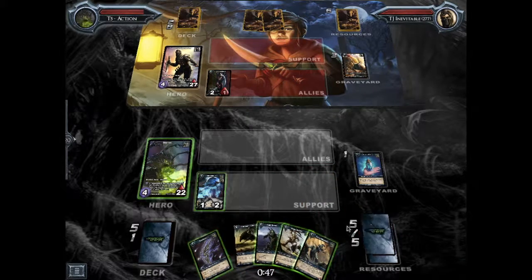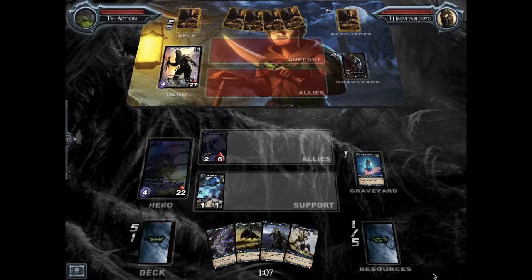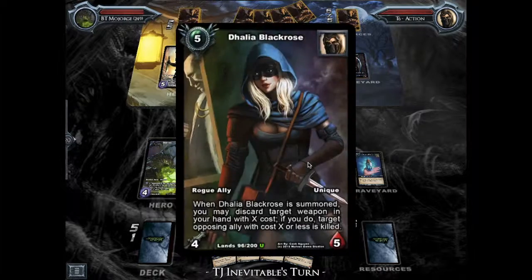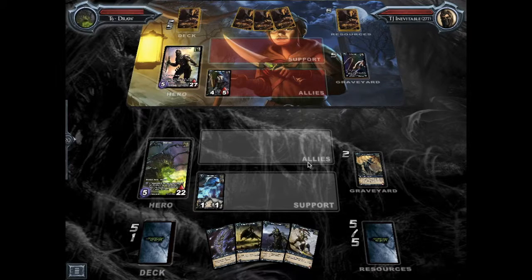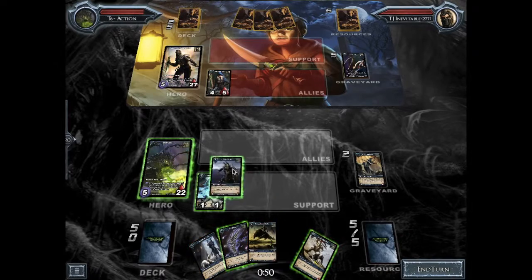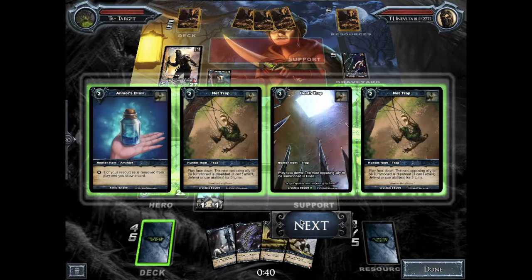It's looking like I'm in a pretty good position here. I summon my Quick Shot and hope that my opponent can't kill it. Normally Inevitable wouldn't be able to kill it because it has so much health. But Inevitable actually does something clever with Valley of Black Rose — that ally lets you kill an ally by discarding a weapon. So that's going to make it kind of tough for me because now I've lost the board and I don't have a lot of Shadow Energy, so I really don't want to be using it right now.